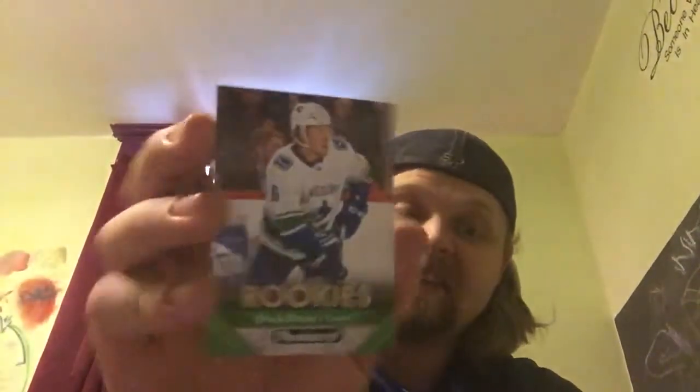Going a little bit faster in this video — I'm not going to go through all the base because you guys saw a bunch of them last time. Again, if you want to see the base, take a look at the first episode. Pack five: Paul Stastny, Pavel Zacha, Boone Jenner, Semyon Varlamov, Claude Giroux, Dylan Strome, and we have a red parallel of Filip Forsberg. We got rookies of Jesper Bratt, Travis Hamonic, and a rookie of Brock Boeser.